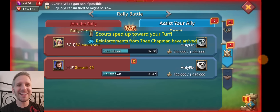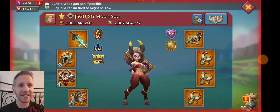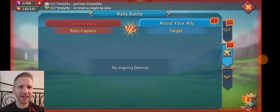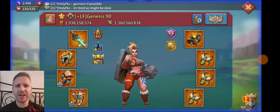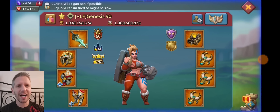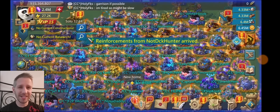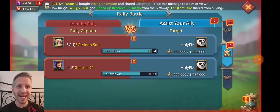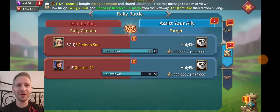Moving on — this is the situation that sets up the triple and penta rally after this. I am sort of getting doubled from SGU and LF. They are kind of a family guild, but they did not time this, and both leads are not amazing. The SGU guy is either a high mid-tier lead or a low top-tier lead, and the other guy is a low-tier lead. So I wasn't super worried about this rally. I wasn't even planning on putting my war gear on for either of these guys.